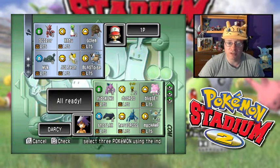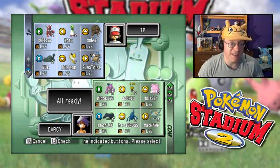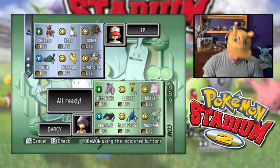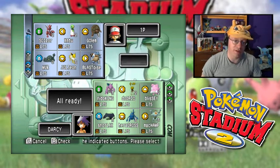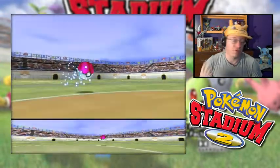Based on the last fight, Snorlax was the biggest problem, so I'm going to lead Golem. If they lead Nidoking again and critical-hit us with Earthquake like last time, I'm thinking I'll bring Xatu in immediately. I could also go setting up some Swords Dances with Scizor and go for some Metal Claws. First idea: if we see a defensive Pokemon like Gligar or Snorlax, go for the Toxic.